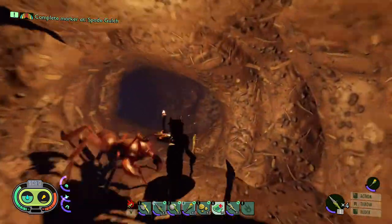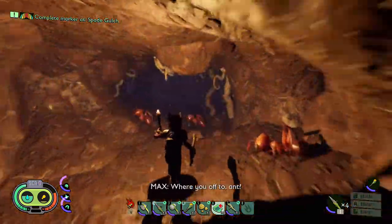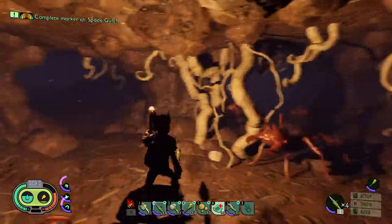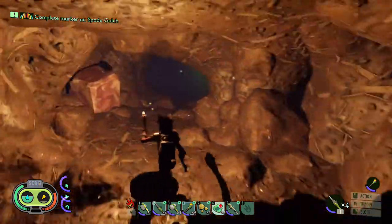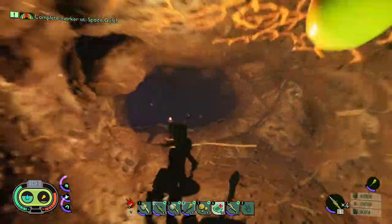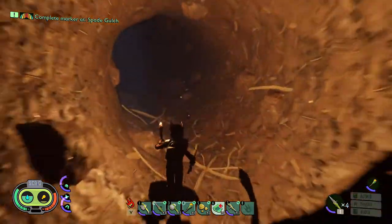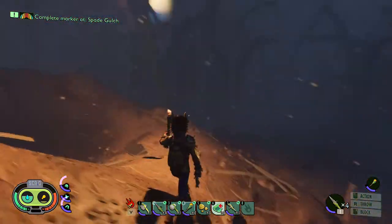We will get back to the playthrough when I've got back up to speed and we've got ourselves a nice house. You'll come to these roots here like a wall - spin, do a U-turn and follow it again, all the way around. Just keep going and you are back out of there.